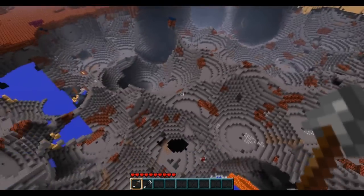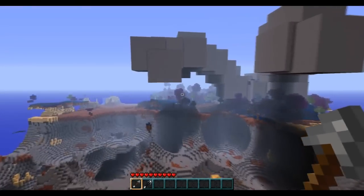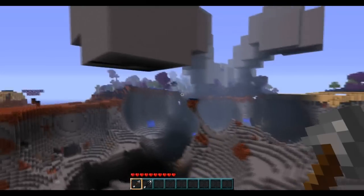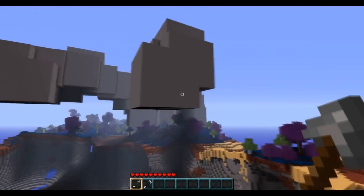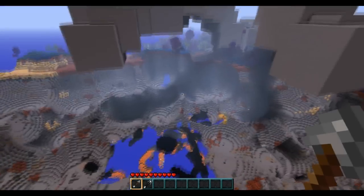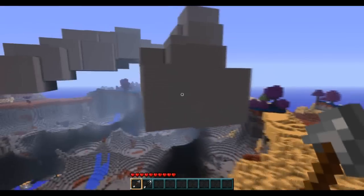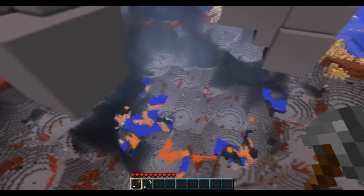If you saw that hemisphere up in the sky, that's something called wraparound, and it's kind of funny. Say you are at the y=5 coordinate — five blocks from the bottom of the world's block limit — and you sniped a radius 10 sphere.